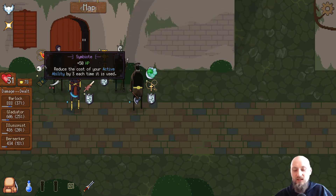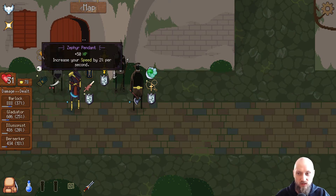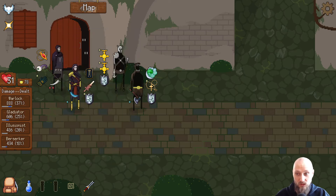It seems a little bit stupid — reduce the cost of your active ability by three MP. It seems like doubling down on something, but I think he's just gonna go crazy here. He also got this. I think he's gonna be incredibly healing-oriented now, doing so much healing with that.